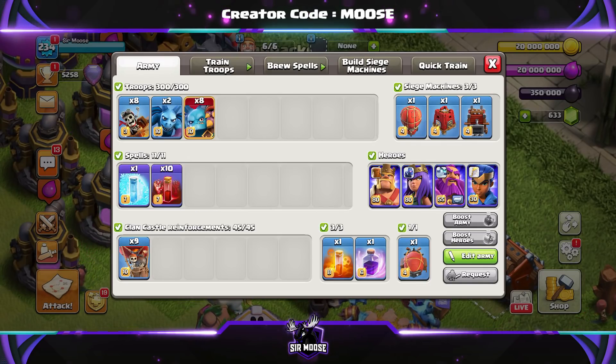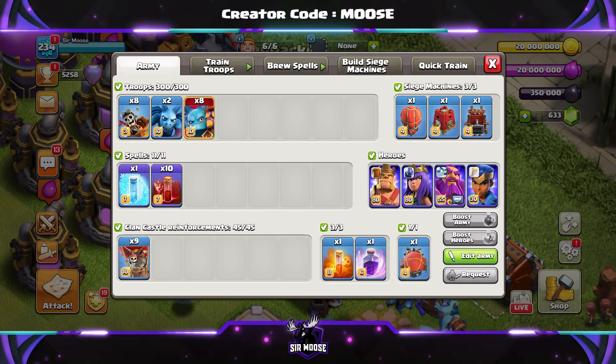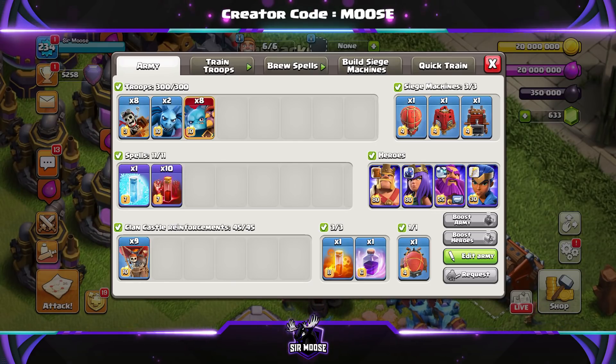Clan castle troops are going to be 9 balloons, and we're going to be using the battle blimp. Normally your heroes and pets are going to be the King and Zack the Yak, the Queen and Lassie, the Grand Warden and the Electro Owl, and the Royal Champion and the Unicorn.